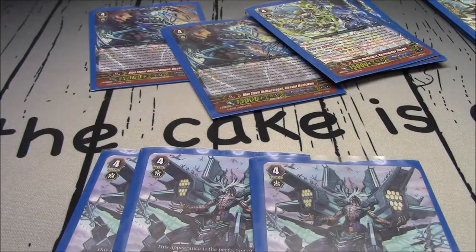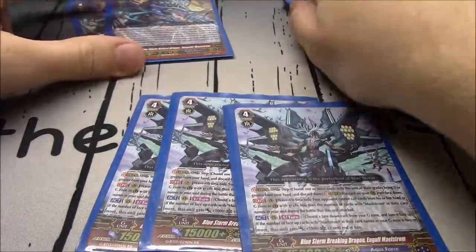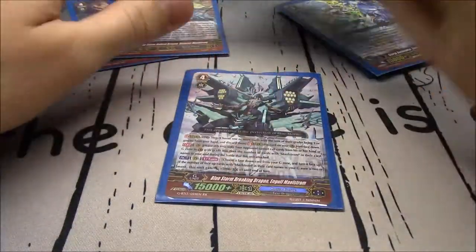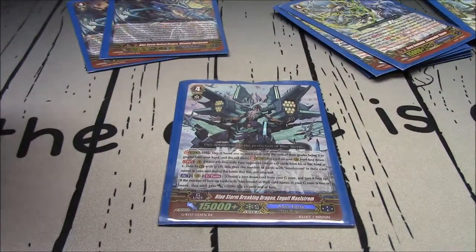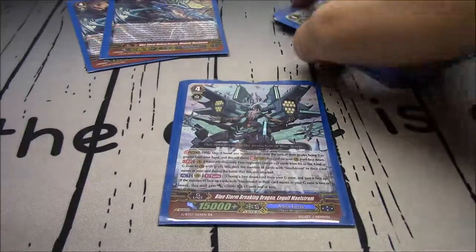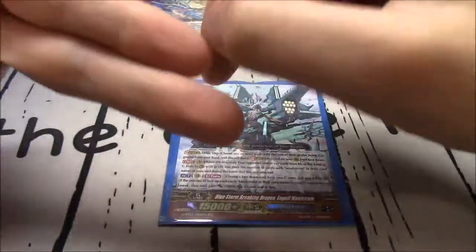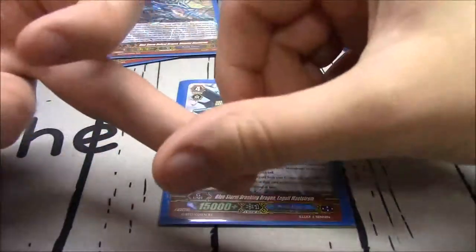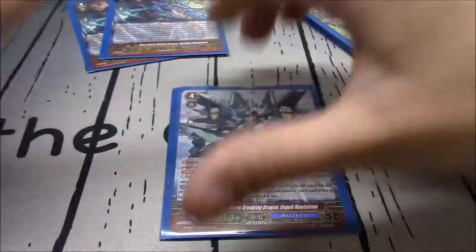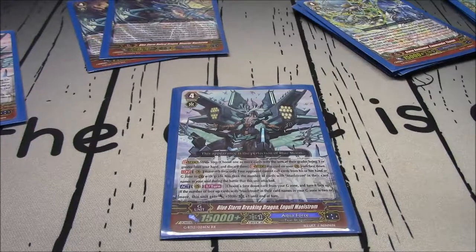The way I play this deck is not to win in one shot - it's to win in two shots. Go with Disaster first, then go into Engulf and flip, getting the 5k and a crit. By this point you should have at least two Maelstroms in the soul, preferably two to three. That blocks out grade 1s and grade 0s - perfect guards and triggers. In premium, that's grade 1s with 10k shield and perfect guards. I'm actually excited about premium now that I'm talking about this deck - Maelstrom has me really excited for premium.